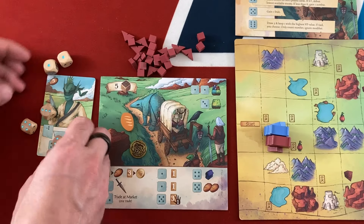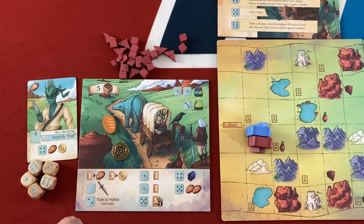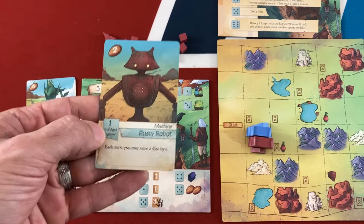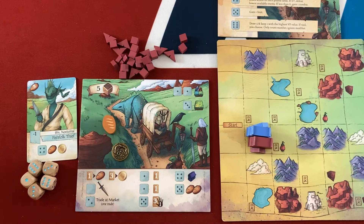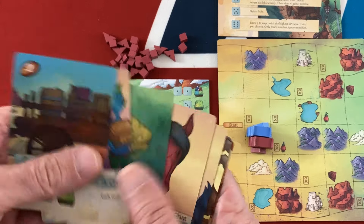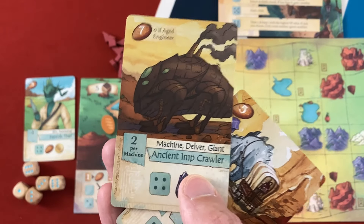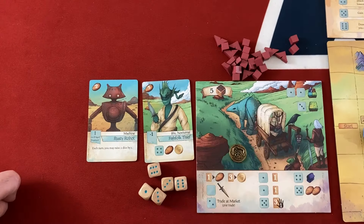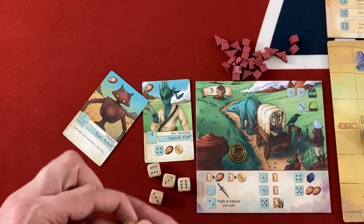Round two: I reroll to a better set. I want to move onto the zombie space to fight and get a fruit to make my thief easier to use. I also want to get the rusty robot out — its each-turn abilities can be used at any point during your turn, so even after playing him I can improve my dice. I discard the flying pelican for food, then pay two food to play the rusty robot. I use him to raise one die to two for a market action and another die from three to four to use the fish folk thief — getting food and a coin.